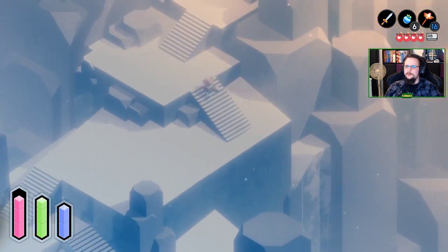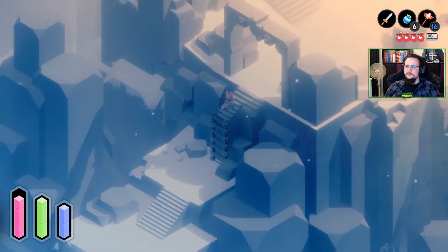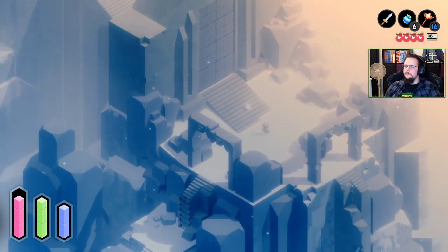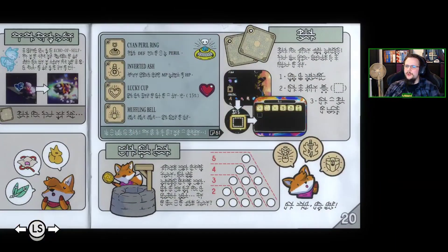Where's the fire giant showing up? Cyan Peril Ring. Inverted Ash. Lucky Cup. Muffling Battle. These did not answer any of my questions about what these things do.